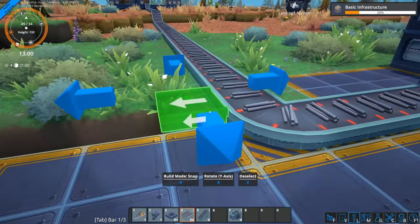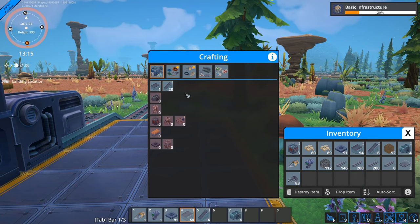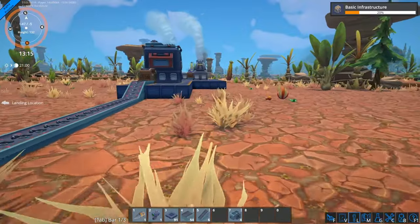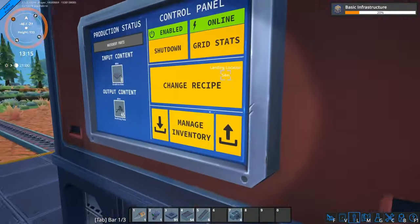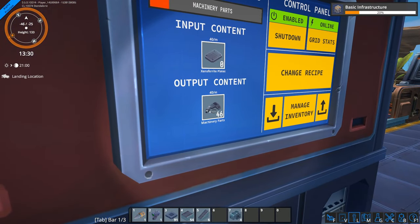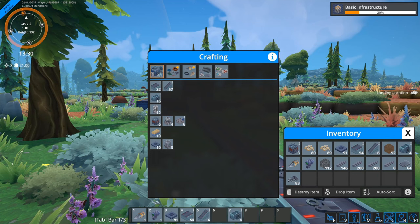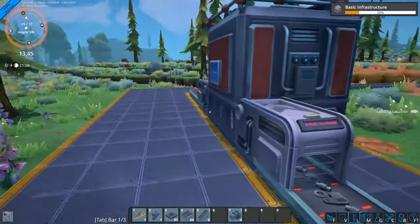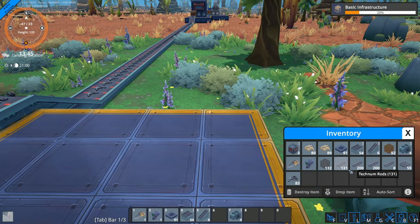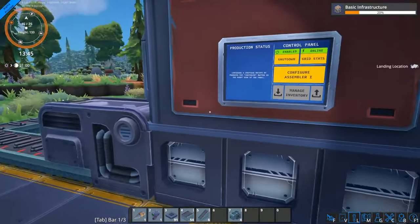Should we link these all together at some point? We should — probably should have done that here too. For now we'll throw down another biomass burner. I don't have one in inventory — I need xenopherite plates, that's going to be straight ahead. Fortunately we should have some. Those are all being turned into machinery parts. Let's craft a biomass burner — just one of those. Pop it on the corner here — boom. This guy needs a recipe — there we go.